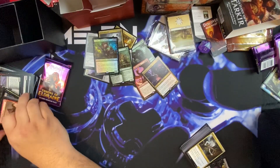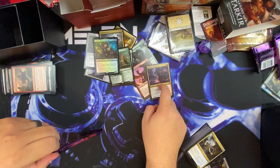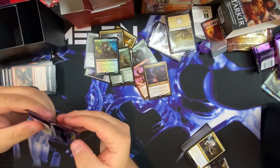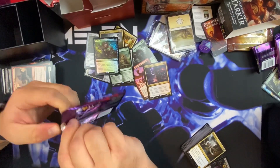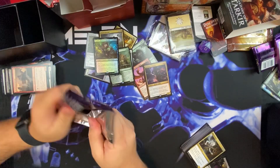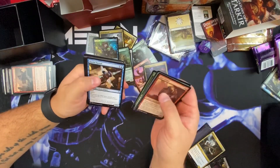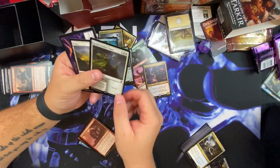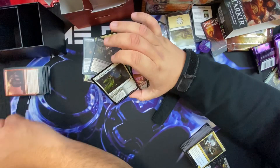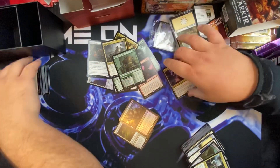I sold the alternate extended art for three dollars. John is having some trouble opening his pack — I did mine no problem. Get wrecked nerd! There's an uncommon, and then another mythic — three mythics total! That's a Realm-Cloaked Giant, which is a pretty bad mythic, it's actually garbage. Did we get any Mystical Disputes? Those are going up in price.